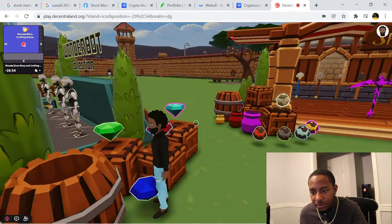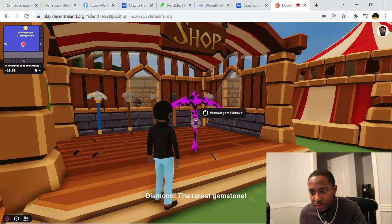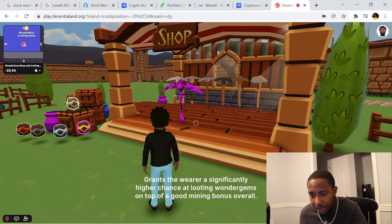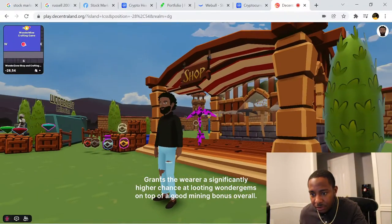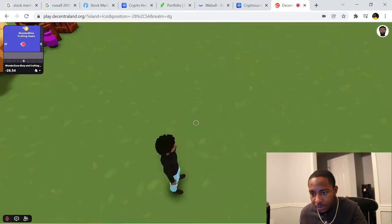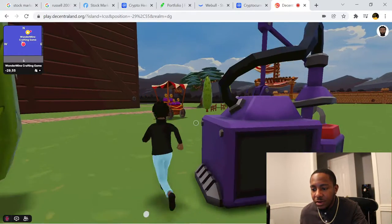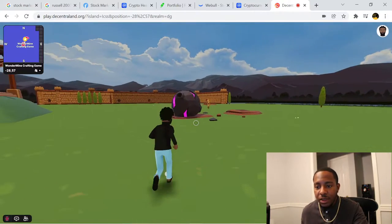There are diamonds and rare gemstones and different things like that. There's a Wonder Jim Pickaxe — grass to wear with significantly high damage on top of good mining. You can probably buy items but it's not showing a buy option right now. I'm guessing you come out here and you can mine things. We'll get into it more and pick up more later on — it's pretty late and I think I'm going to call it for today. I was able to link my wallet and create an account.